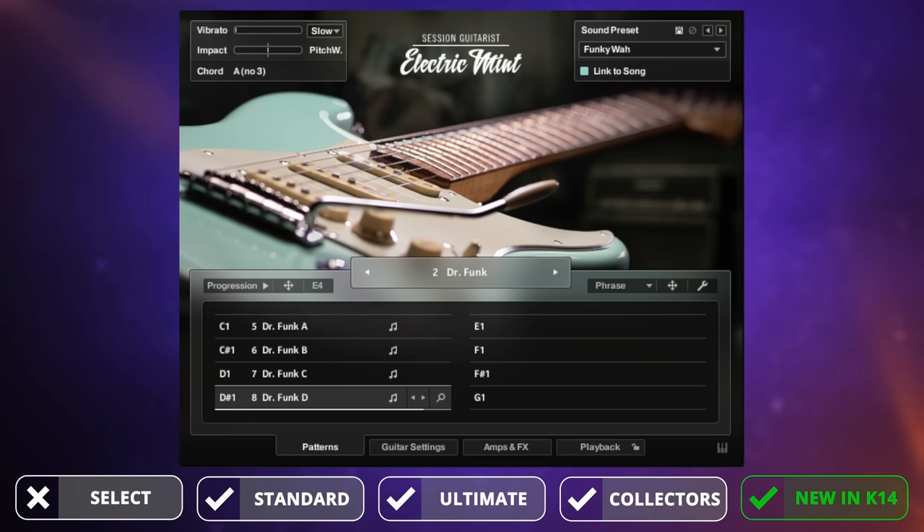For my first demo I wanted to get a little bit funky, so I reached out for some new plugins that I hadn't tried before and mixed it up with some old ones which have been included in Complete before. Check out at the bottom of the screen as we listen to this demo which plugins are new to Complete and which bundles they're included with.